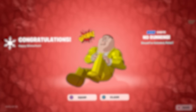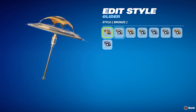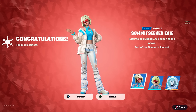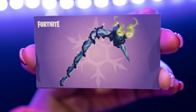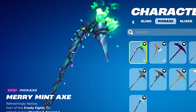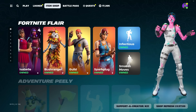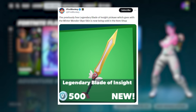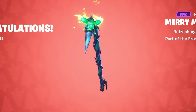Hopping back to the free emote you can get — alongside the Merryman Pickaxe returning, a free glider, and a free skin bundle, we have so many more rewards to talk about. Many remember the Minty Pickaxe, which was only attainable as a purchasable item in real life in 2019. I've actually found about 10 different codes for this pickaxe, and many are speculating it could finally be returning for Christmas this year.